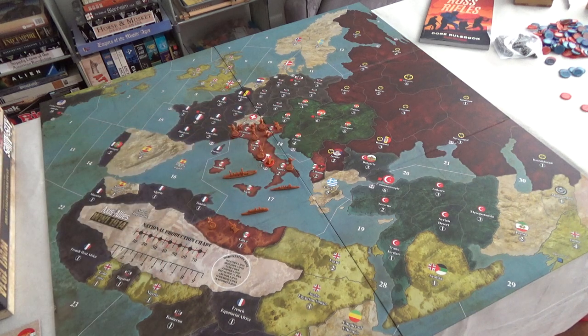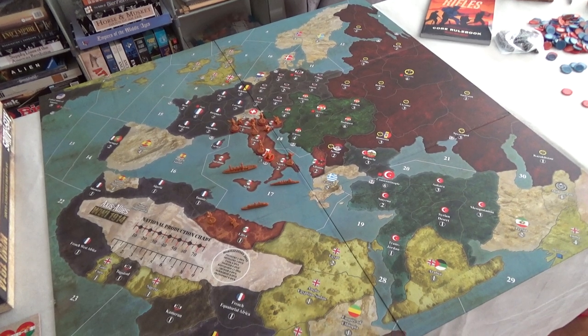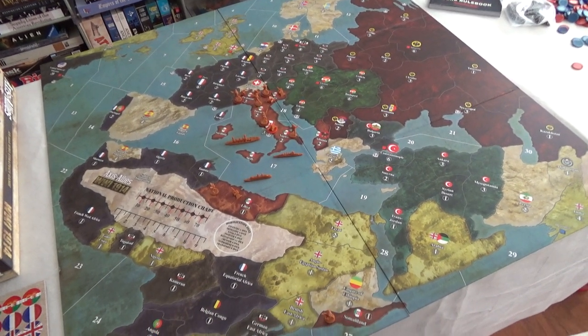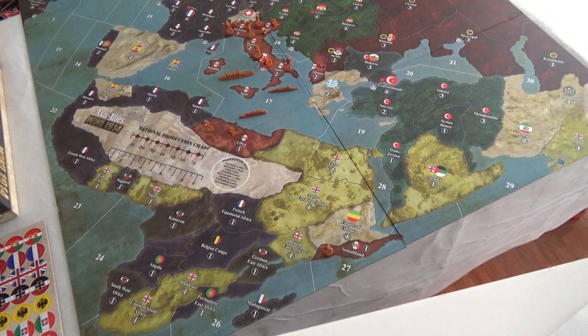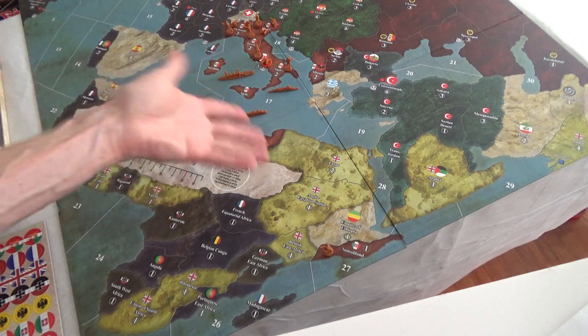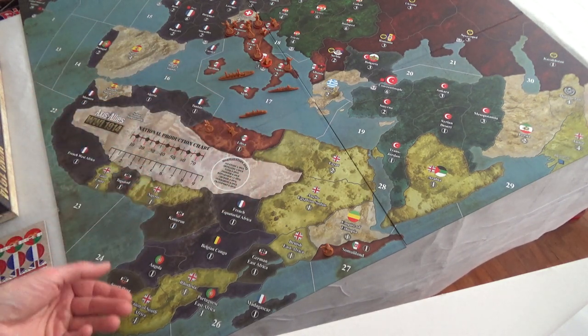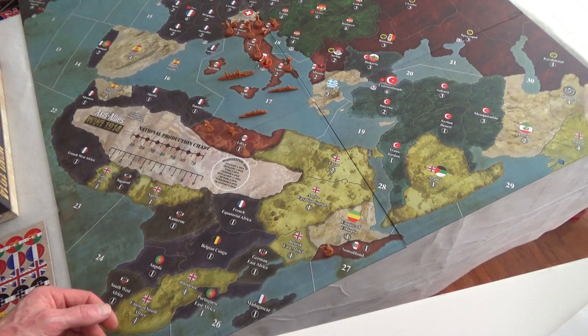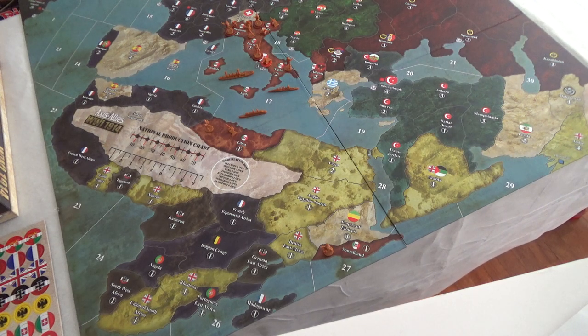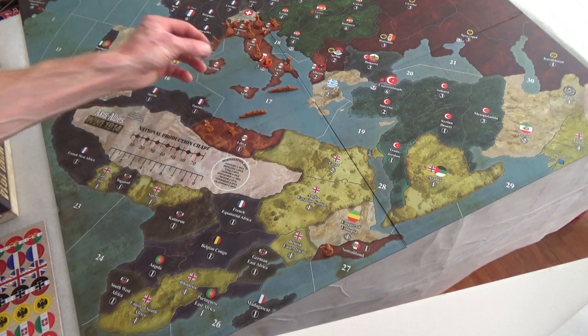I noticed a couple of neat things. First, it's just awesome to see little ships on a board. And then I saw troops in Africa — they're asking me to put Italian troops in Libya and Somaliland. I was like, wow, this is really nice.